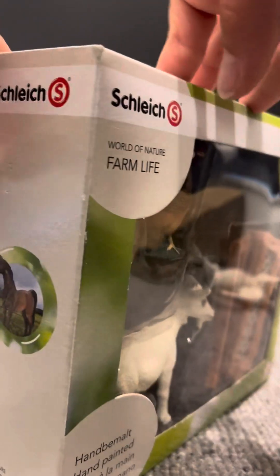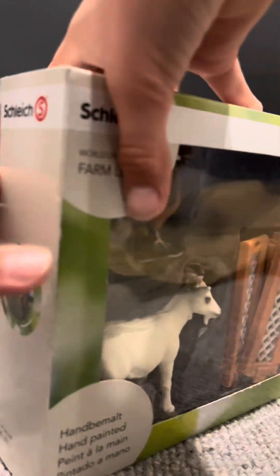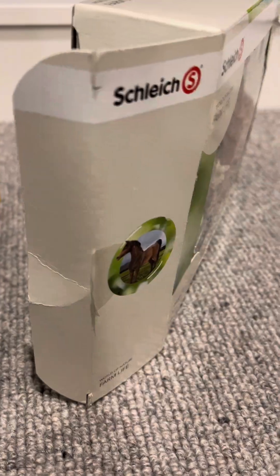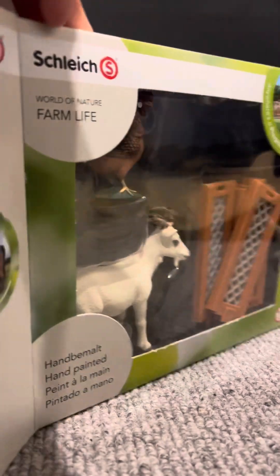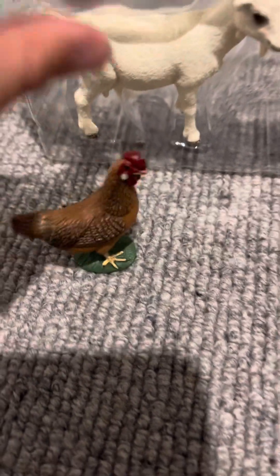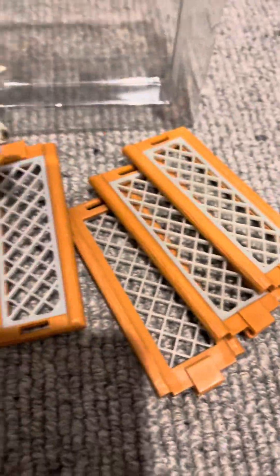I'm so excited to open this. There's like a little creak down the side. I just opened it. It's kind of stuck. Oh my gosh, it's kind of stuck. That all just fell out. Oh, look at the little fences! Mr. Cluck Cluck — I need Clucky. Here you come. Looks like I didn't even have to unbox that by myself!